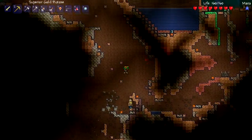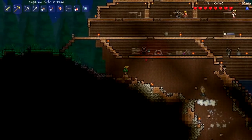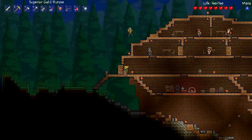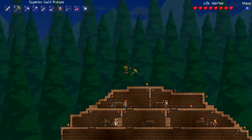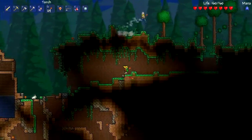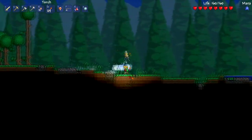Pretty sure we can make some demonite bars, or one demonite bar. I need to know where I get jungle spores from to improve my grappling hook. You need vines and jungle spores and then you get one that shoots three hooks at once - it does an extra two different hooks. The grappling hook became redundant for me because of my rocket boots; I could just fly everywhere.